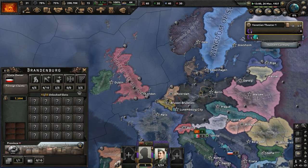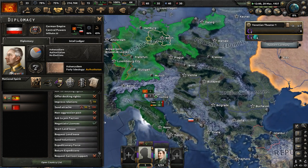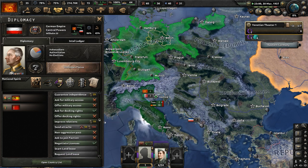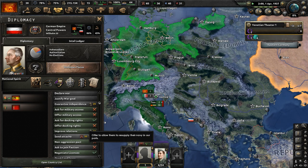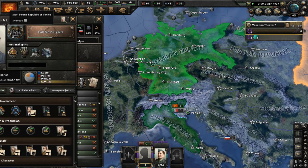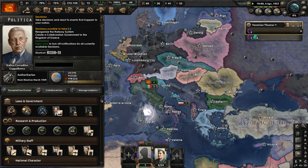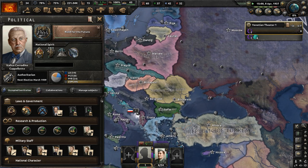Let's go ahead and start improving our relations with the German Empire. They may like us because we're both authoritarian regimes in terms of ideology — they're a monarchy, we're effectively a non-aligned republic. Let's improve relations now — 10 political power as the initial cost, then 0.20 daily for improving relations with the German Empire.